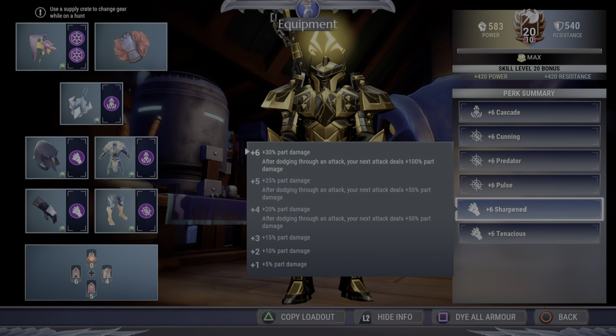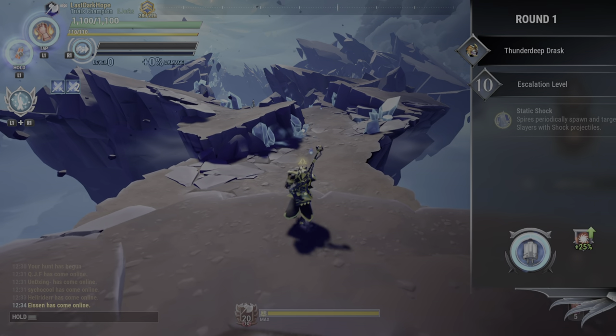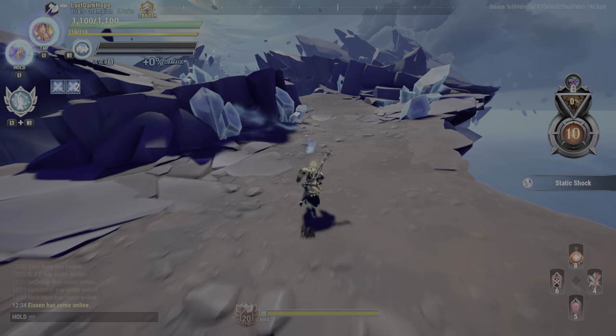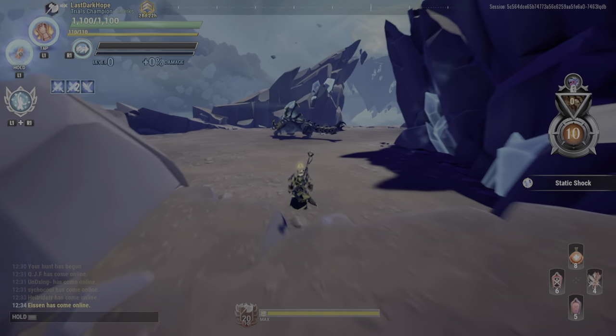Sharpened is for part break chains — it's really easy to run something else instead, but I think it works well with this build. Tenacious is just for the flat damage boost. With that, I'm going to get into this run and show you how effective this is.